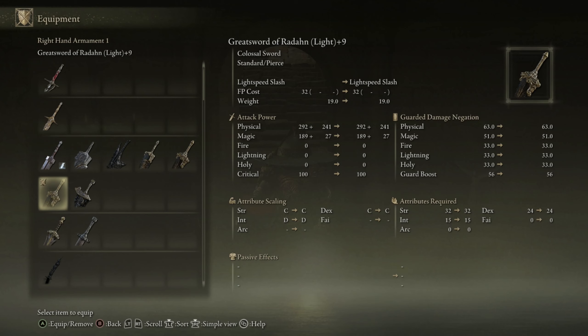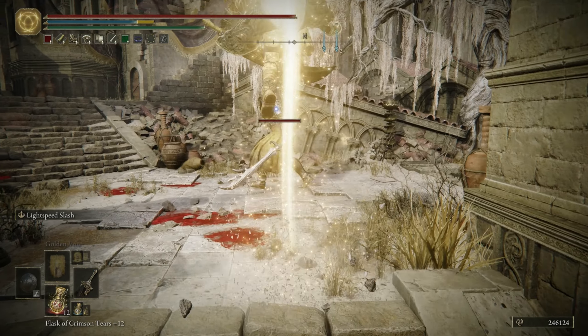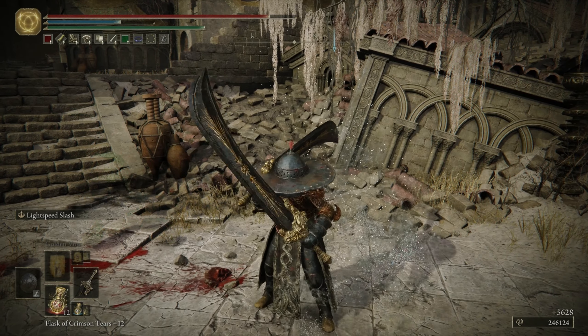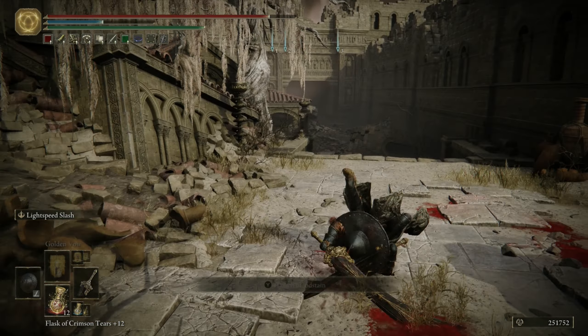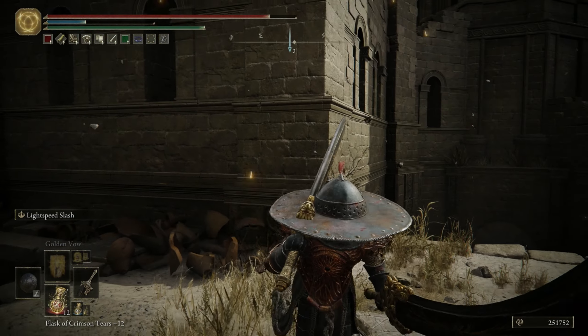Now we're going to showcase the Light version. I really like the Light version — you can get people from a little bit further away and I feel like it might be better for PvP just because it has more focused single-target damage. You can definitely still deal with mobs. As you can see, it feels a little bit faster because it has more burst damage being focused on a single target. It also hits a small AOE around you, but it's usually focused right in front of you.